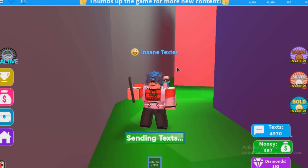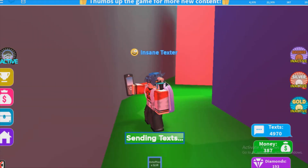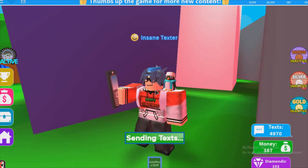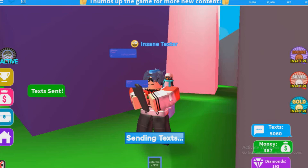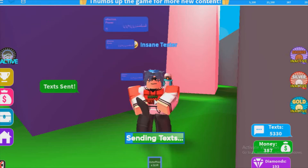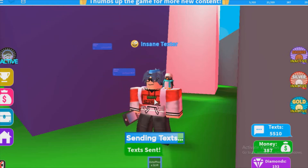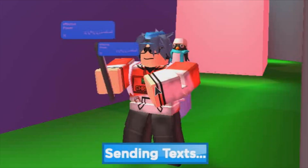This glitch is kind of useful because to play this game you just pull your phone out and hold your mouse to text messages. It gets really tiring when you have to keep your finger on your mouse and hold it for a long time — well, you don't have to do that anymore.